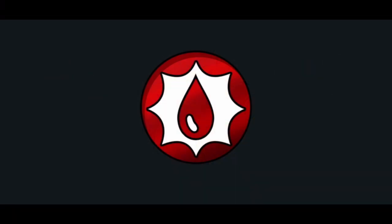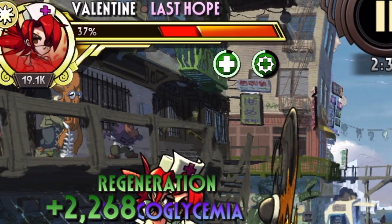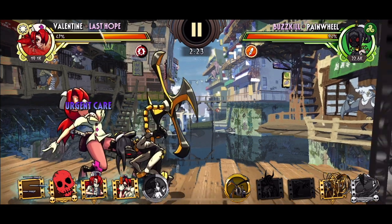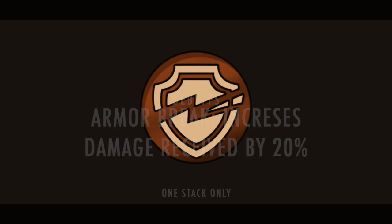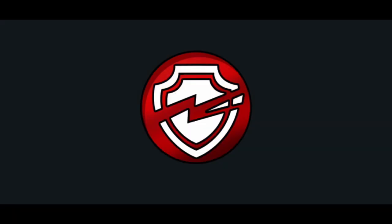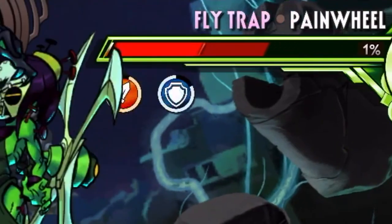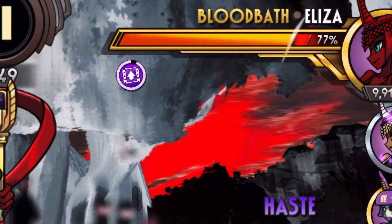Next we have Heavy Bleed, represented by the red droplet with a white aura. Heavy Bleed causes a loss of 2% max HP per second. It cannot be stacked multiple times but can exist alongside Bleed. It also directly opposes both Regen and Heavy Regen. Next we have Armor Break, represented by a broken shield. It increases damage received by 20% and can only be stacked once. Armor Break and Armor directly oppose each other. Next we have Slow, represented by a downward arrow in a blockbuster icon. It decreases meter gain by 50% and can be stacked up to 5 times. This directly opposes Haste.